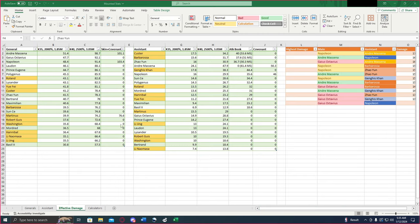Now, conclusions for the premium generals: Andre Messina, Gaius Octavius, Napoleon, Loudon, Prince Eugene, Polygenius — those are the only six premium generals that I would recommend. Lysander if you want that rally size, but his damage really falls off. The rest of them fall below Roland in terms of effective damage, and I wouldn't recommend any of them.